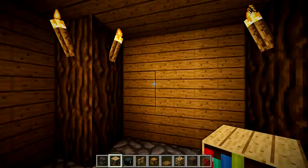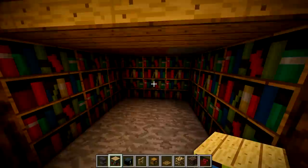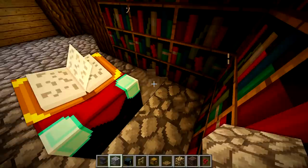Let's grab some enchanting things — we're adding an enchanting table down here. Break out this area for a three by three enchanting space, break out the walls around it, and that's where your bookshelves go. You don't need this many books but I'll place them for redundancy's sake and put the enchantment table in the middle. I always forget the enchantment table itself when building enchantment rooms — hilarious.